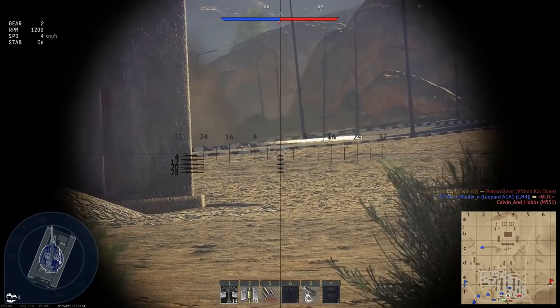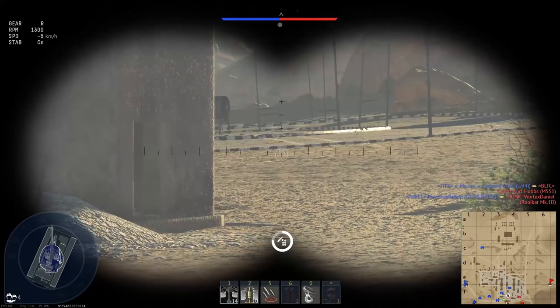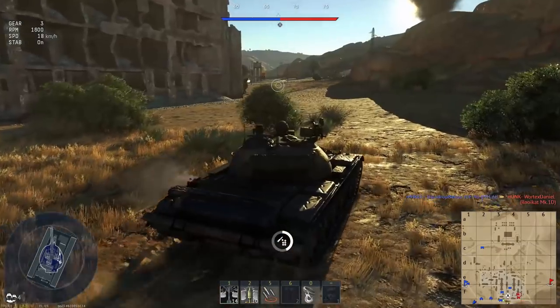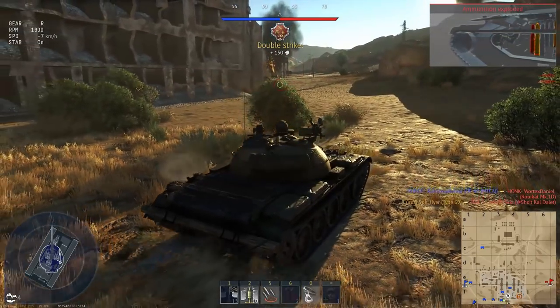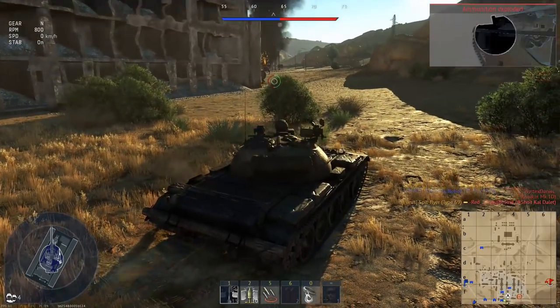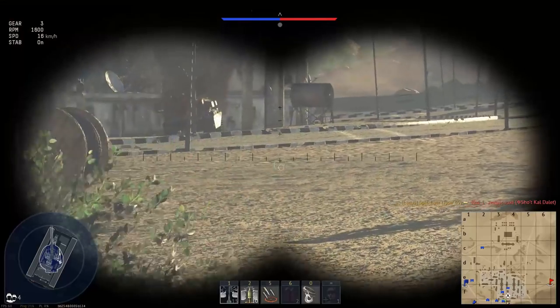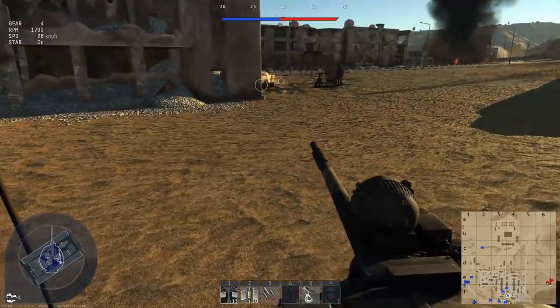We're going to make the most of it. The first shot onto the Shot Caller is fatal because it goes to the ammunition rack. The high velocity on the APFSDS shell is really, really nice, and shooting that right-hand side of the Centurion hull gives me a perfect ammo rack straight away. Now I'm going to wait for that long reload, and hopefully go for this IFV around the corner.